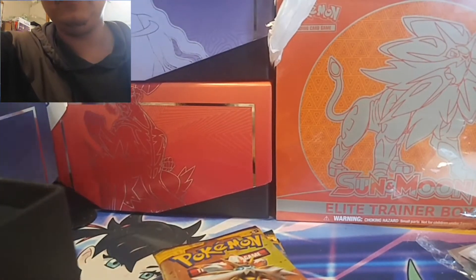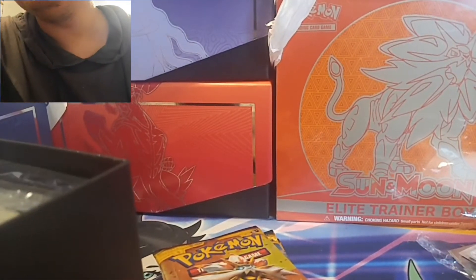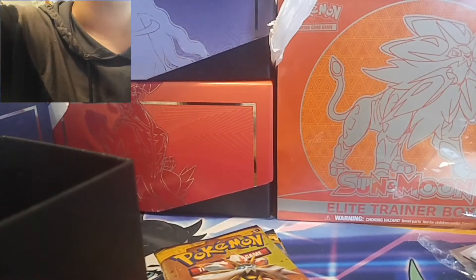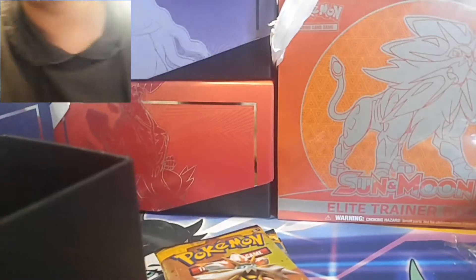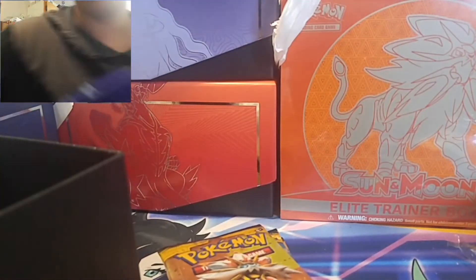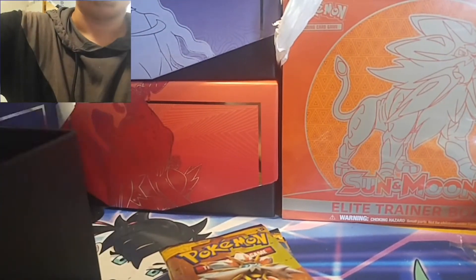We got our packs. We got the cool dice — oh, these ones are really nice! We got that big metal GX coin thing. We got our sleeves. Are these the old sleeves? I think they are — I might have to use those ones instead. There's the code card, guys. And yeah, that's all that's in there, plus the dividers and stuff.